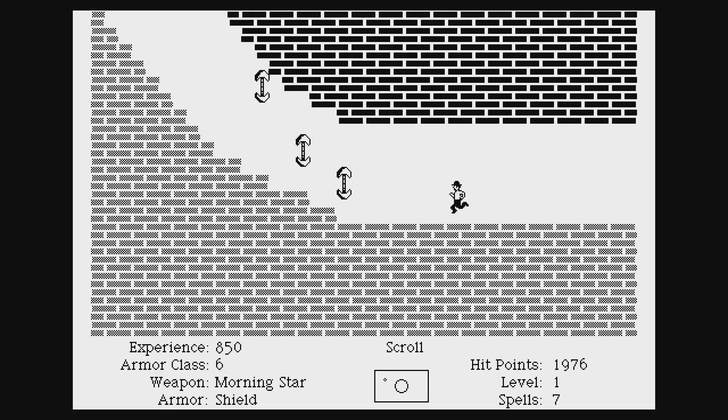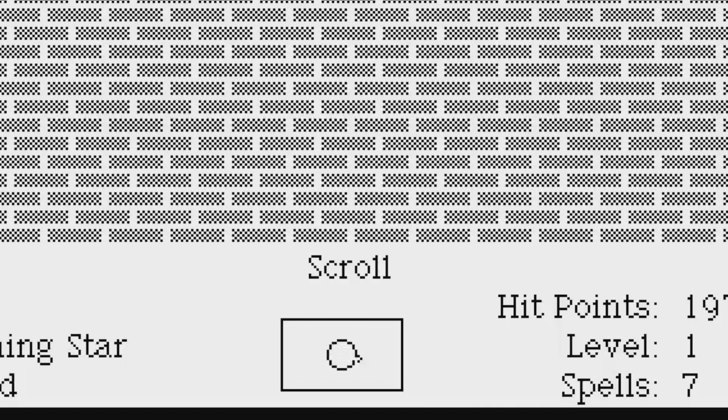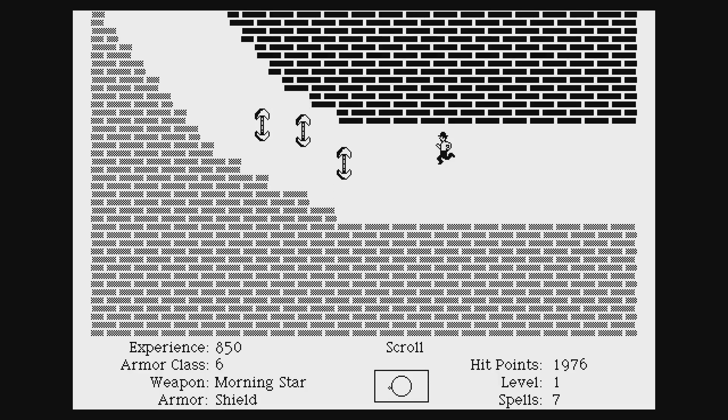The controls in this game are very interesting. The mouse is used here as a joystick, where the button fires and you move it around this little box on screen. You can set the size of the dead zone in the middle with the number keys. It actually works pretty well using the mouse, though I would imagine a joystick would work better, but I haven't tried that yet.